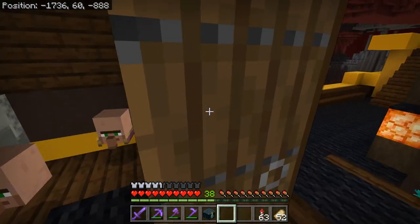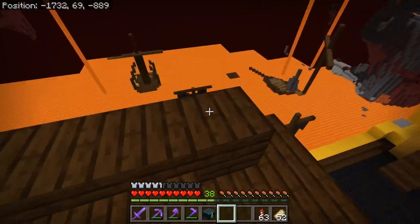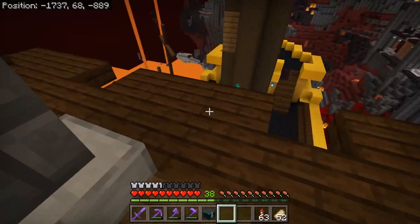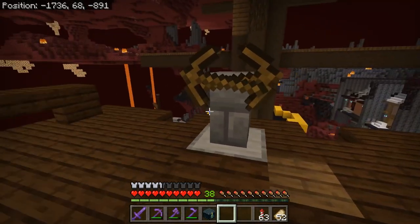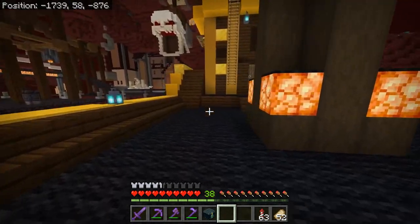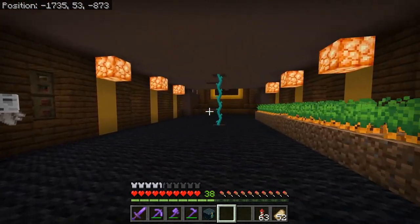But before we even begin, quick disclaimer: I will not be building any armor stands on the outside of the ship. Because even if ghasts don't spawn on Mara herself, they still spawn around her and will sometimes fireball parts of it. They haven't fireballed the steering wheel yet, which I live in fear of. But they might blow up an armor stand, so we will not be working in the open — luckily we have plenty of interiors to vitalize using our new armor stand and head add-ons.